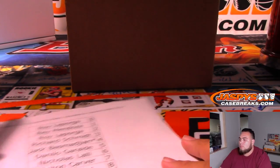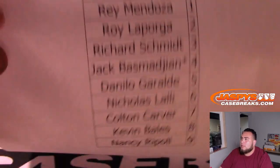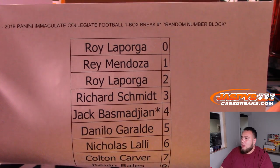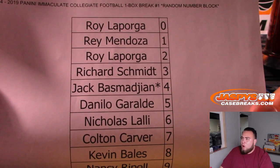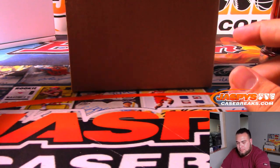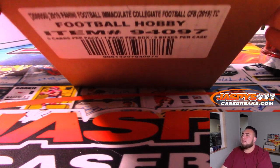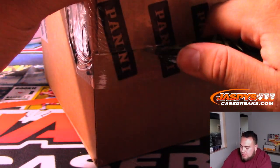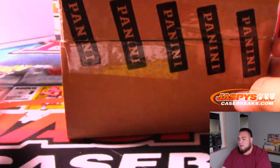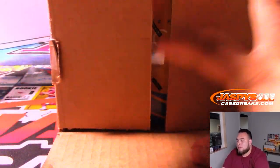All right, here you go. This is a quick one-box break. Here's the case — Immaculate Collegiate Football. Five boxes in the case, we'll number up the boxes. We'll just roll the dice to see which box we do for this break.